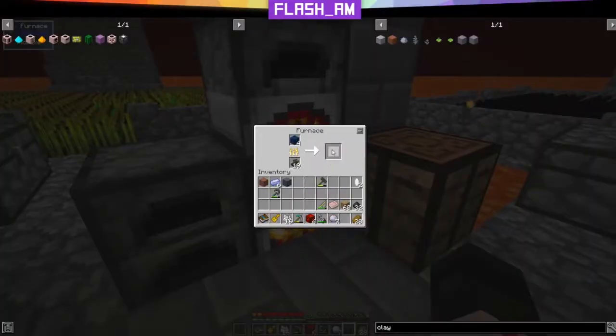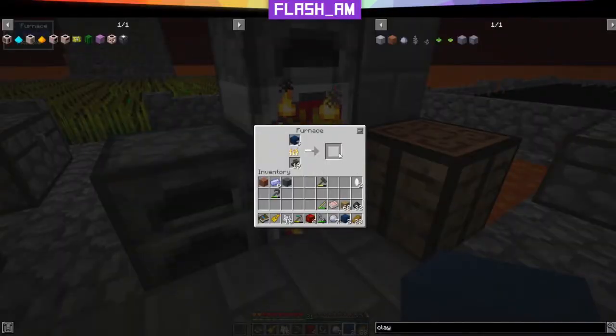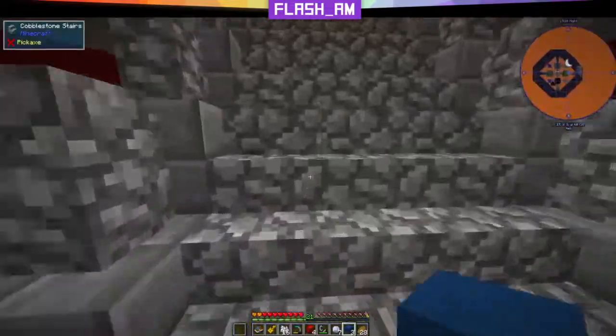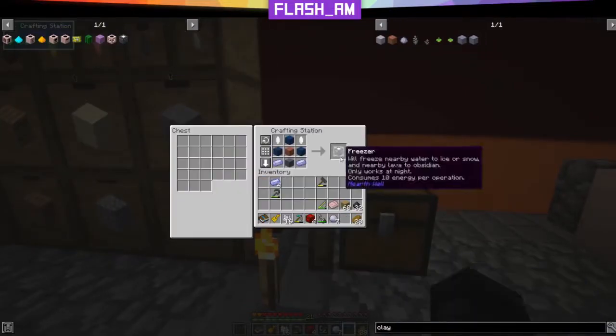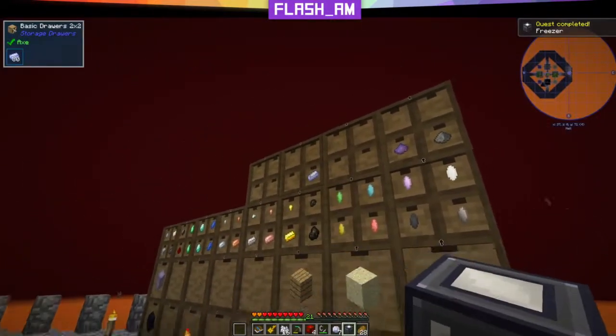We'll wait for them to smelt up. Once we get our third piece of smooth azurite, we'll go up and craft the freezer. Going upstairs while those finish — click on our freezer recipe, and freezer completed! Let's put our Azuls back.